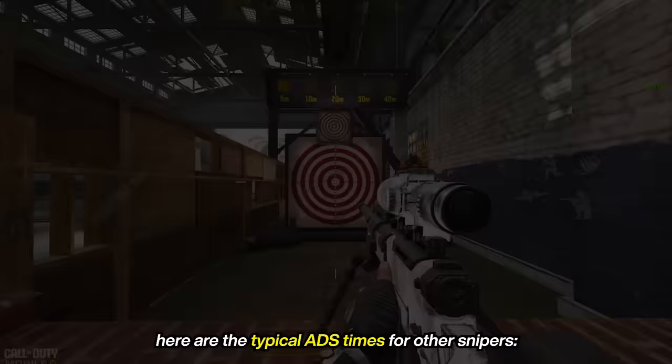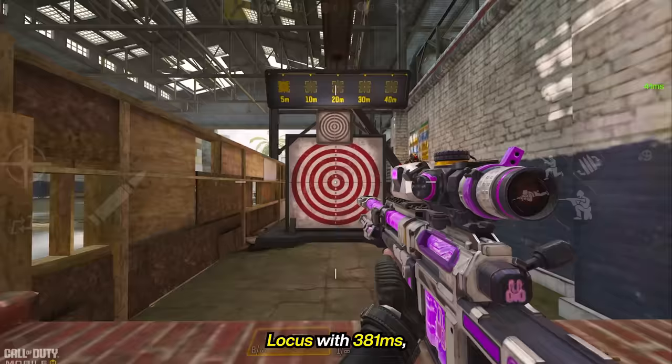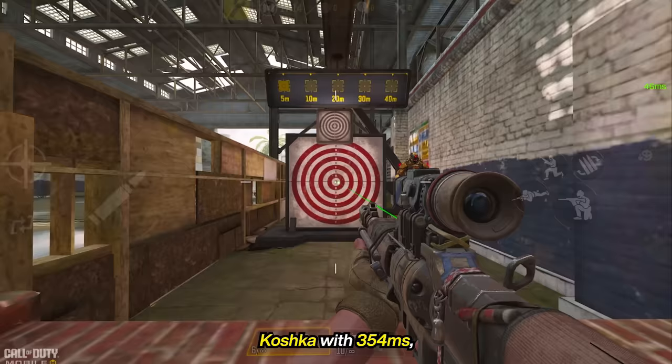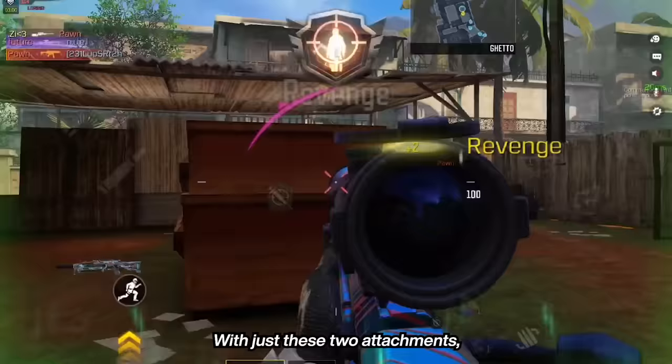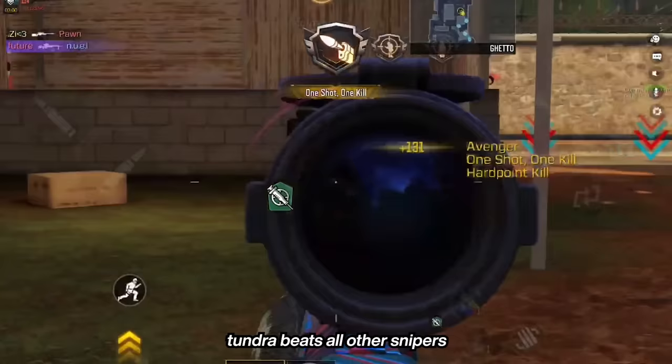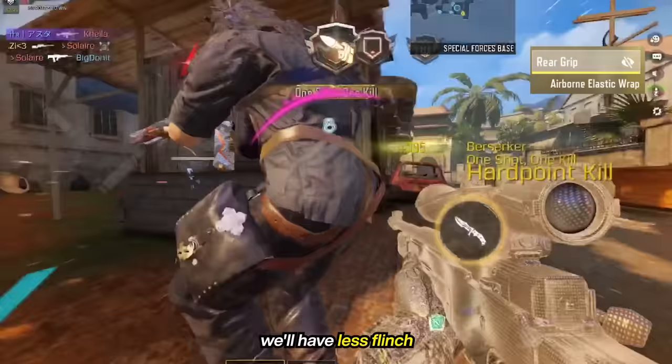For comparison, here are the typical ADS times for other snipers: the DLQ with 369 milliseconds, Locust with 381 milliseconds, Toshko with 354 milliseconds, and Outlaw — the fastest sniper — at 315 milliseconds. With just these two attachments, the Tundra beats all other snipers in speed and stability. If we choose the Airborne Elastic Grip, we'll have less flinch than any other sniper.